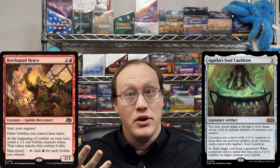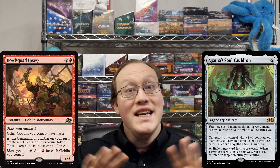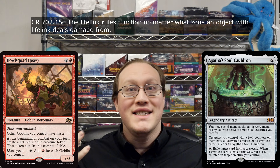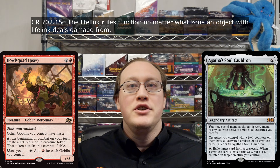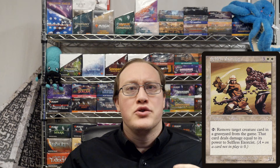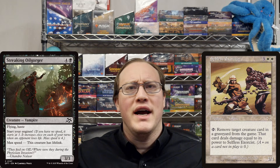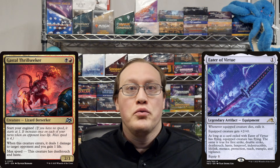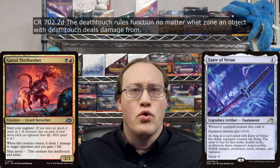For example, the lifelink ability is not covered under any of the exceptions that allow abilities to function off the battlefield. Rather, the game rules check to see if a source has lifelink to determine whether the damage dealt by that object will gain its controller life. So if you exiled a normal lifelink creature with Selfless Exorcist, the lifelink creature's controller would gain life. On the other hand, it's unclear whether the same would be true when exiling a Streaking Oil Gorger. I'd also be very interested to know whether an Eater of Virtue that had exiled a Gastral Thrill Seeker would grant death touch, haste, or both.